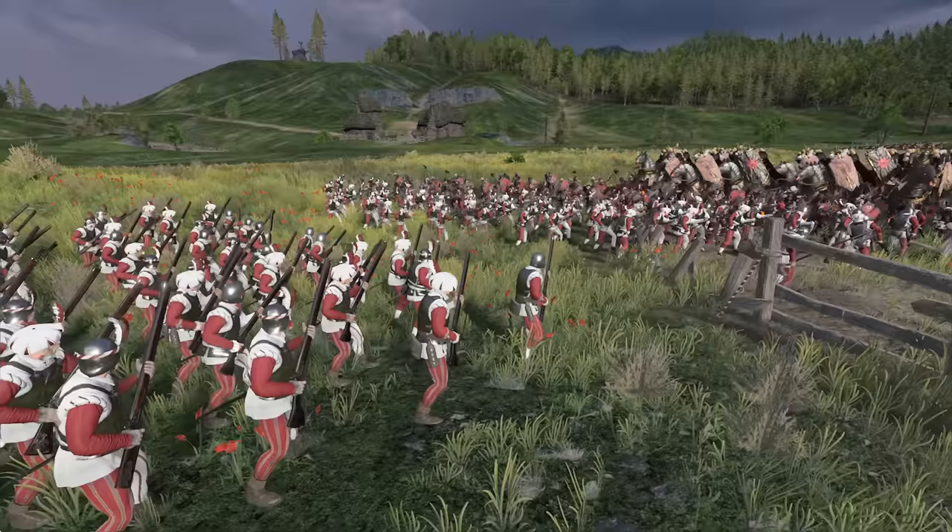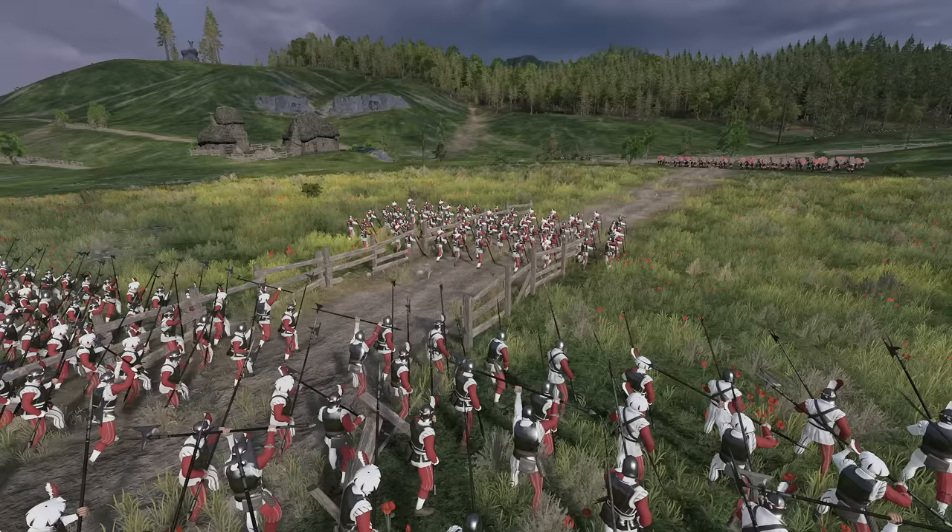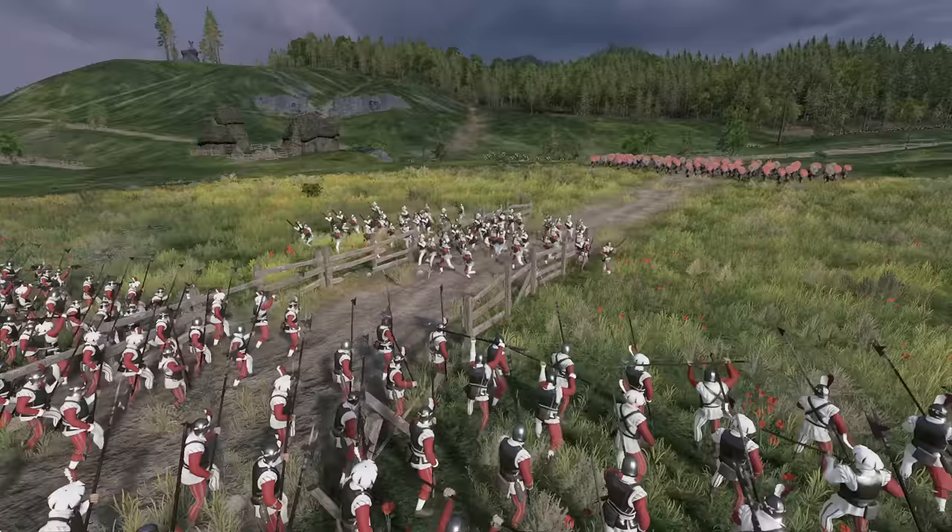However, units armed with gunpowder weapons, such as rifles or pistols, need a clear line of fire in order to shoot. If there is anything obscuring their line of sight, they won't fire their weapons. This can be solved by placing them in front of the melee infantry and then pulling back once the enemy is close, but this leaves your ranged troops vulnerable and all but useless once the melee starts.